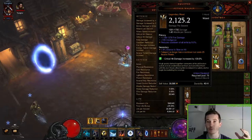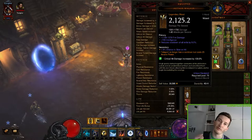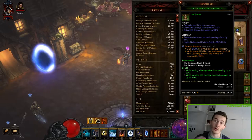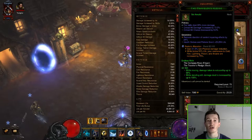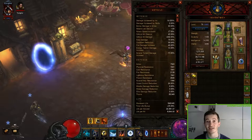I also use the Aether Walker because Teleport no longer has a cooldown, and that is very helpful for staying flexible in the rift. My last suggestion is the gem the Esoteric Alteration — it gives you resistance when you drop below 50% of your life, which is very helpful in this rift because there is a lot of poison and ice damage that can insta-drop you if you're not careful.